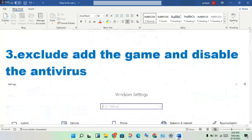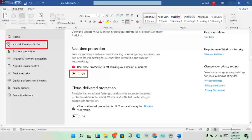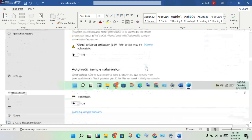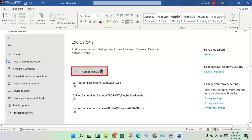The third step is to disable the antivirus. Turn off the antivirus protection, then scroll down to the exclusions section. Click to add and remove exclusions, and add the game application. Also add the game launcher, such as Steam, to the exclusions.